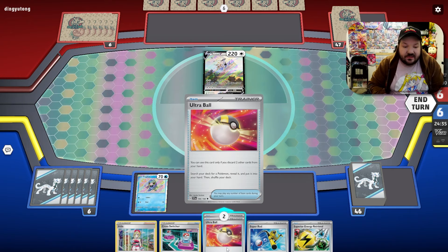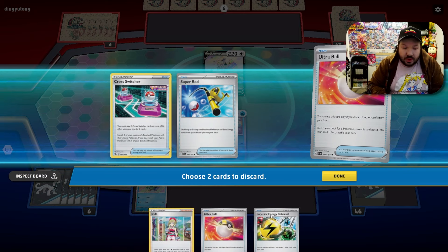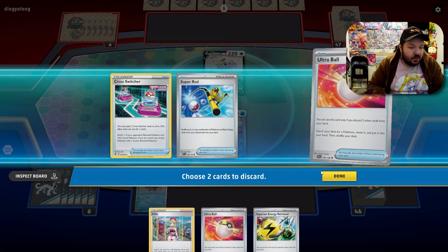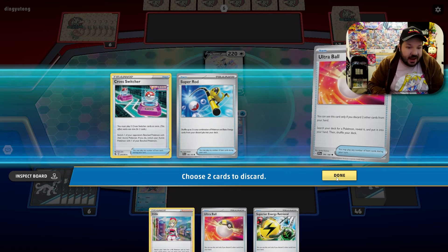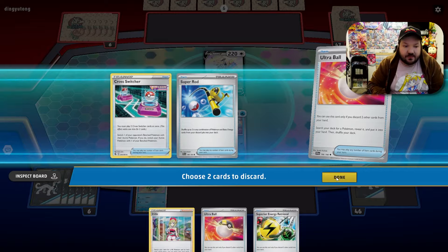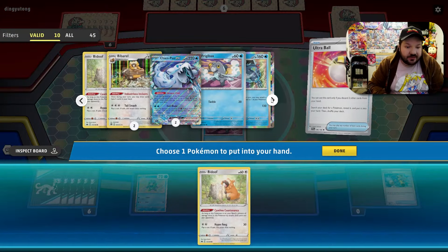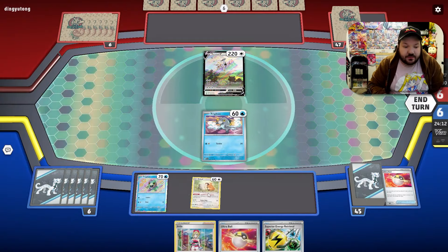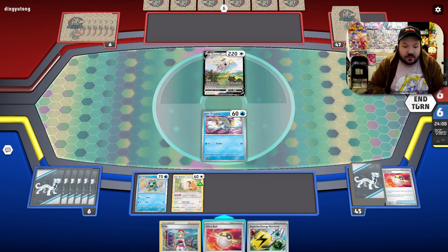I see a Cross Switcher and Super Rod I want to get a Bidoof down this turn. Super Rod is going to be a little tough, Cross Switcher is fine. We've already checked through our prize cards so there's not too much to worry about. There's our Bidoof — let's see what we've got and pass our turn.